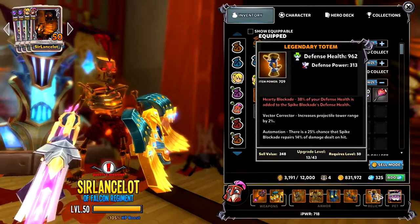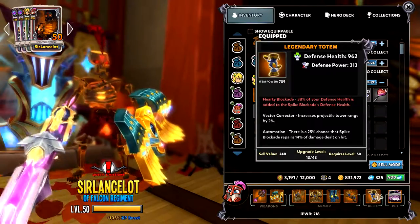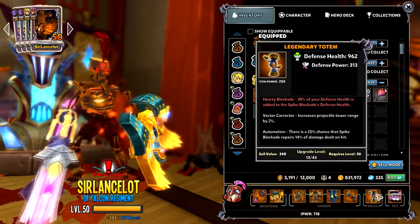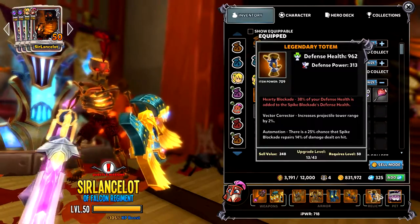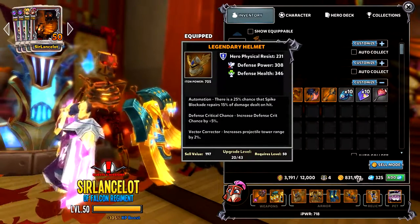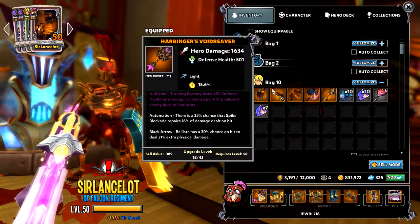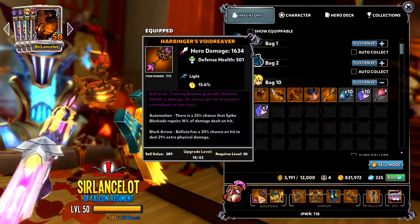With Hearty Blockade, that's up to 40% — mine is 38% — of my defence health added to the spike blockade's defence health. That's a nice boost, getting on for 40-50% there. The other thing to look out for is Automation: there's a 25% chance that the spike blockade repairs 14% of damage dealt on hit. That's quite nice. It's definitely not going to be a dealbreaker, but I've got it on three pieces of equipment. I don't know how it stacks — whether that means I've now got a 75% chance to heal for something.